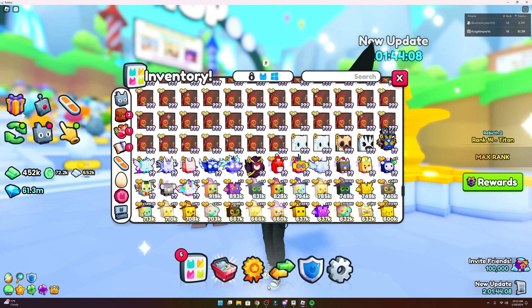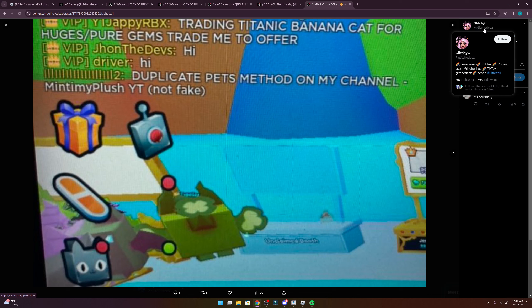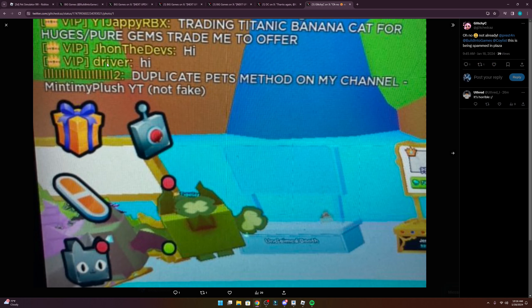Lastly, I did want to mention that Glitch Kaz put out a tweet a little while ago — if you can give her some love, I appreciate everybody that comes together for the community to stop these people. As you can see, this person is scamming people in the plaza using a duplicate pets method. Guys, this is not true — please don't fall for this. Don't trade anybody you're not sure of. Keep your pets to yourself.